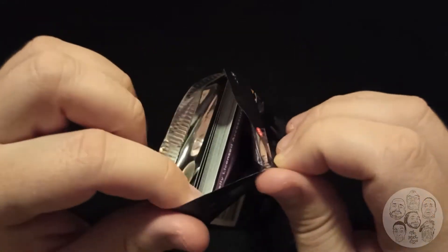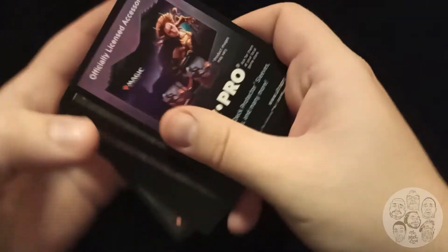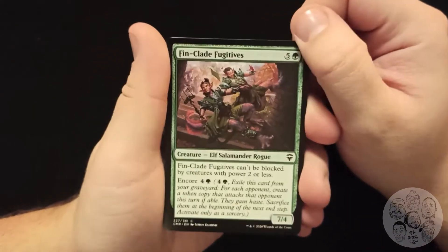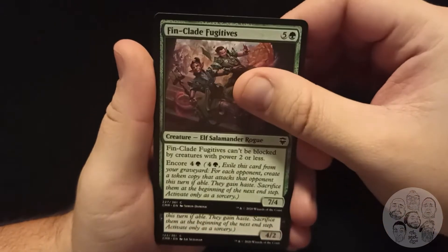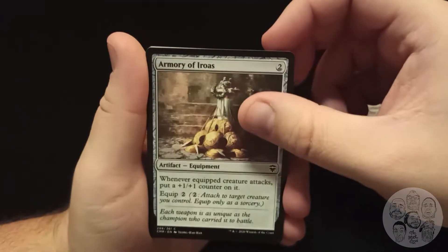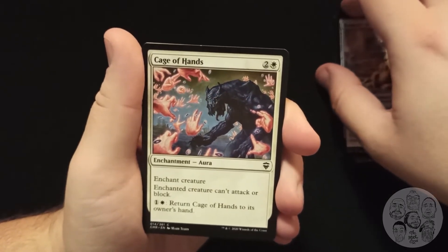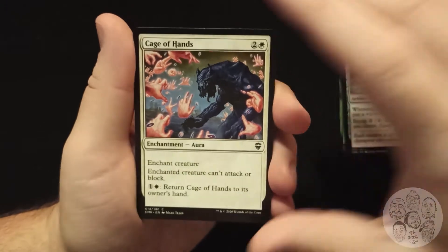We're gonna jump in and open the first one. Perfectly preserved booster pack — I like that, I will probably keep that. Okay, we got a Soldier Token. We just turn it around and take a look at the cards. We got the Finclade Fugitives. I'm not going to read every card because some of them I already know — I'm just going to go through them. Exquisite Huntmaster. Armory of Iroas — whenever an equipped creature attacks, put a 1/1 counter on it. That's great in my Vampire deck because I've got some vampires that get +1/+1 each time they attack or deal combat damage.